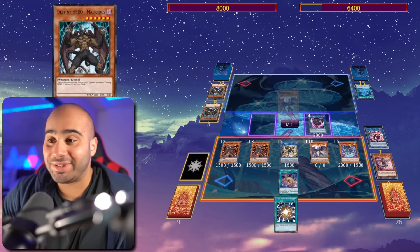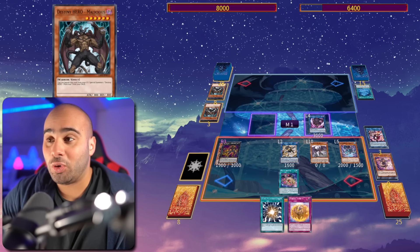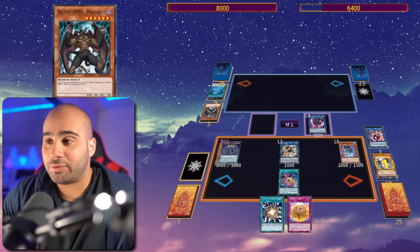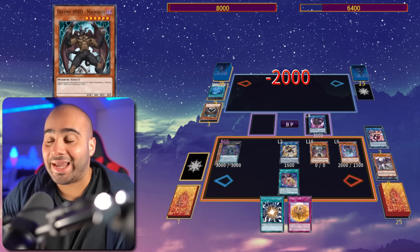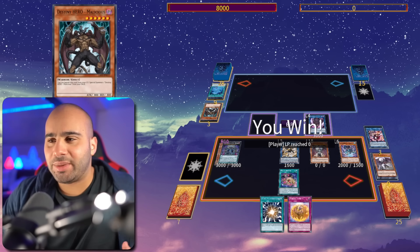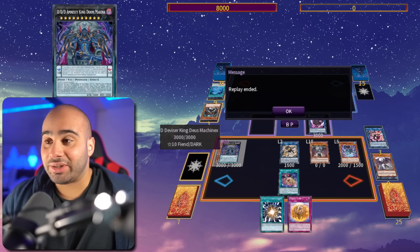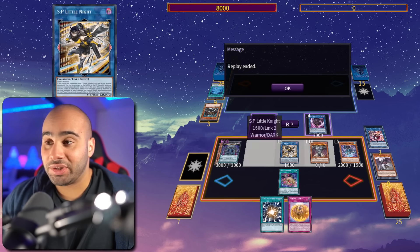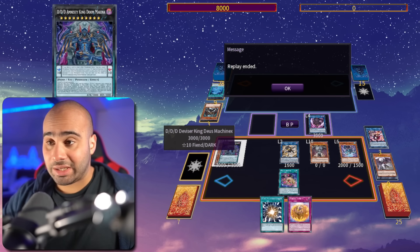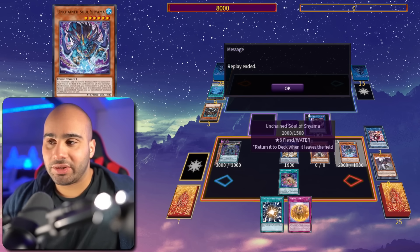Special summon Aruha from deck, and special summon back the Spirit of Yubel with Yama, and search our deck for the trap card. Overlay into Darius and into Machine X, then Shyama destroys Spirit of Yubel and destroys our opponent's spell or trap, revive back the Yubel — and just like that, we have way more than enough for game. We also managed to get back our Yubel engine, and that was without having to rely on Nightmare Pain — all of that off of one card, with a lot of interruptions on our opponent's turn and ways to get back our engine.